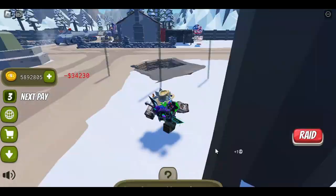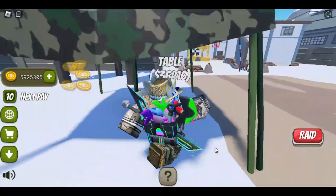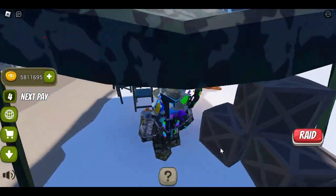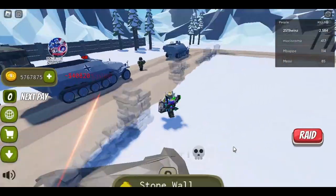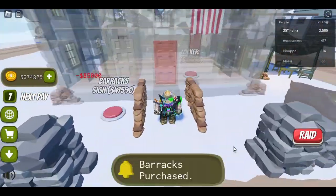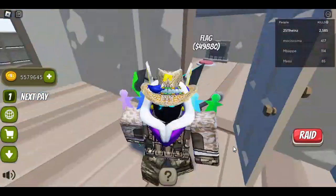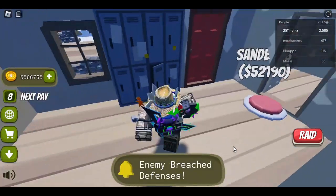I'm also going to be raiding someone and I'm going to use all my money to raid them. Whoever's unlucky is going to get raided — I'm going to feel bad. They're breaking through! I was so busy talking. It's fine. Let's get some barracks and a barracks sign. That's sad. Lockers. Let's get a flag. Well, they breached. Ripped.